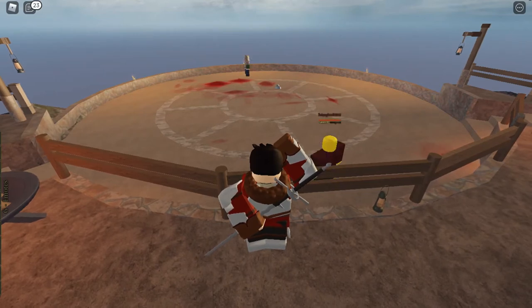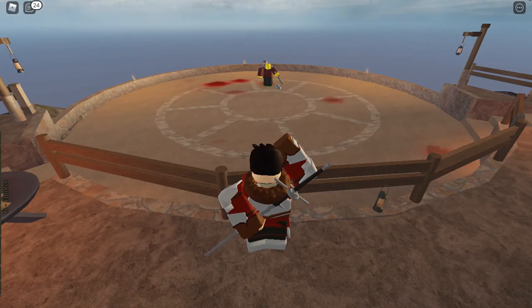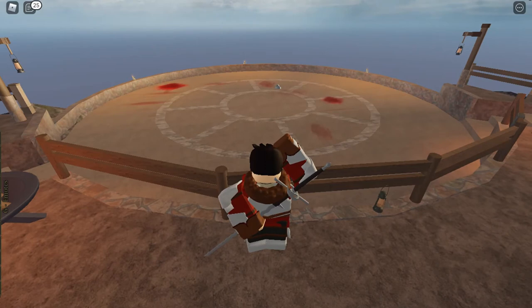The next tip is that whenever someone is baiting you, you should always block, but only for short times — block as the baiter attacks. If you parry, that's exactly what they want; that's why they're called baiters. And if you block too long, your stamina will drain a lot and on top of that they can just punch you. They're waiting for you to block really long or parry.